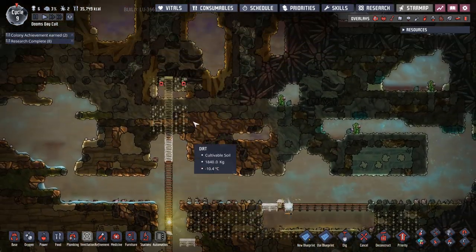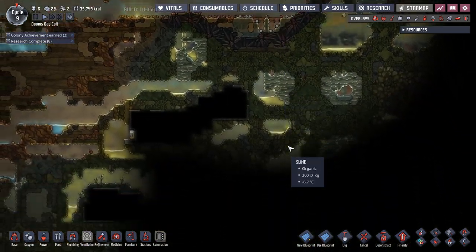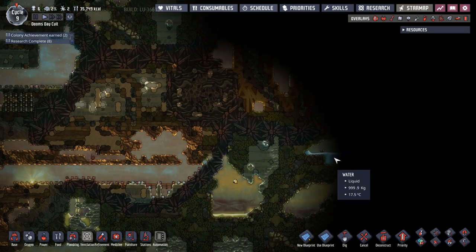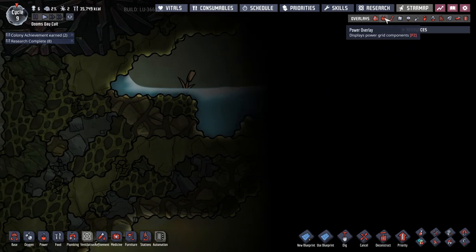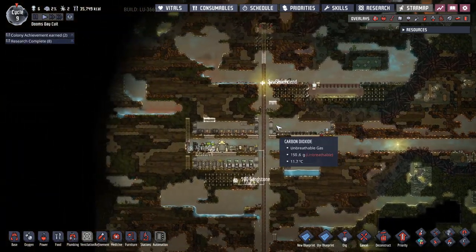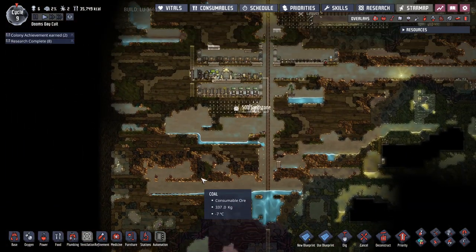I'm not gonna dig out the top so the water doesn't run away. We have one geyser here, one geyser here, we have a natural gas geyser over here. We did have a steam vent — possibly over here as the water's 17 degrees. So yeah, we have lots of things to play with and we have a miscalculated map so we're on the far left-hand side.